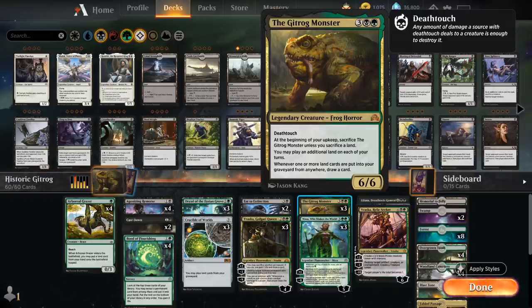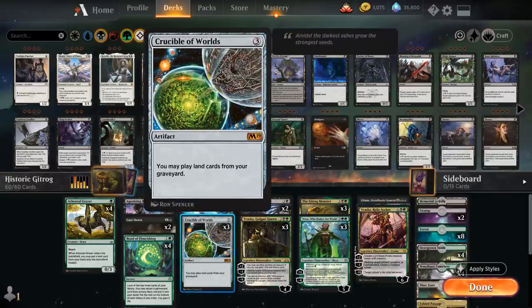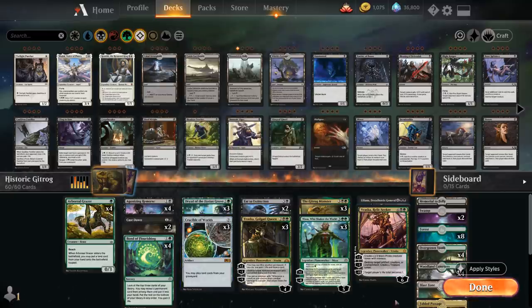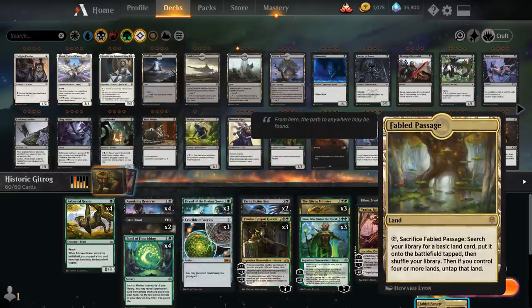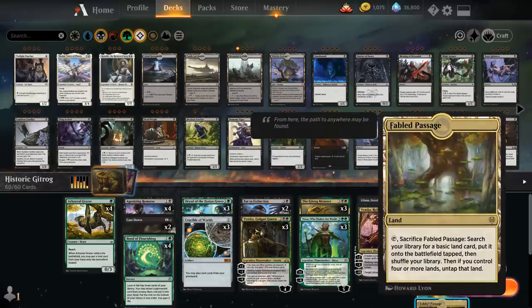A very straightforward synergy is with fetch lands — Fabled Passage in this case — which we can sacrifice to search a basic land. With a Gitrog Monster in play, that also means we get to draw an extra card. And then if we ever assemble Gitrog Monster and Crucible of Worlds, we can also play land cards from our graveyard. Once we find a copy of Fabled Passage, we can replay it twice per turn thanks to the extra land drop from the Gitrog Monster, drawing two extra cards per turn while getting our basic lands.